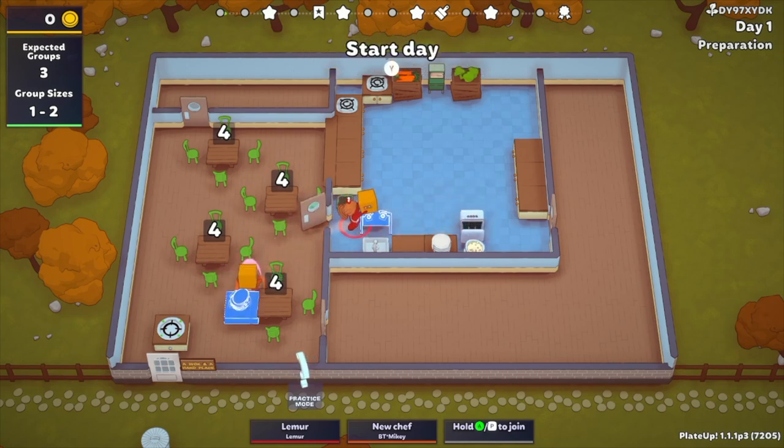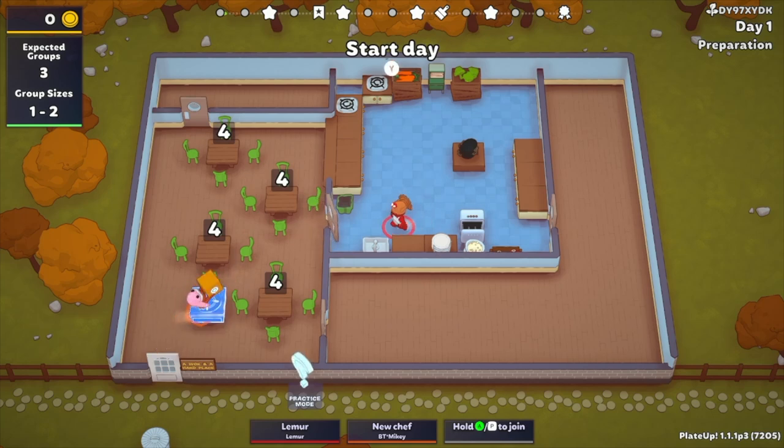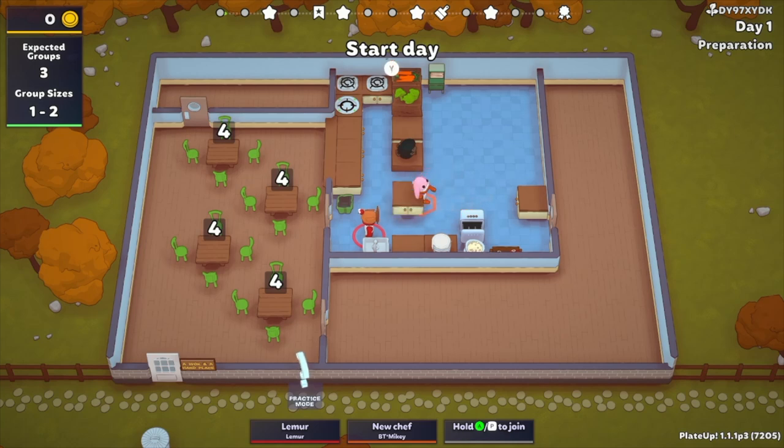We're going to bring in a couple of items. We already have a safety hob, and we have a dishwasher because the dishwasher got a nice little buff from this patch. Our goal is just to have a blast — we're gonna be getting tons of mains, serving food tray stands, special orders, all kinds of stuff. We're going to do everything in our power to make as much money as possible.